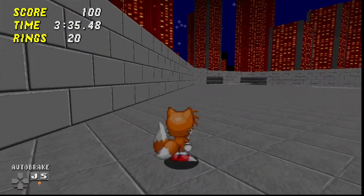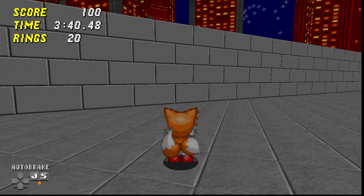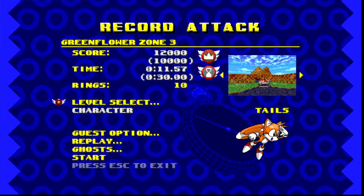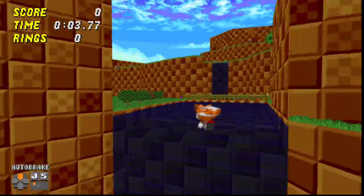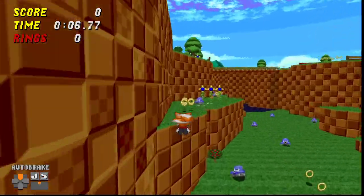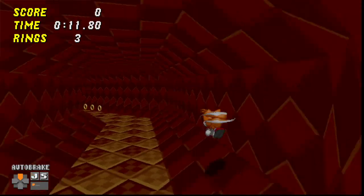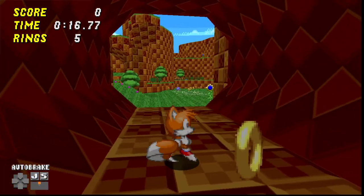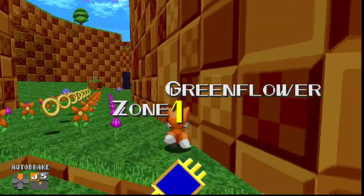Now, this wall up here is not particularly useful in the run since we just have speed shoes that come through, but it's a great wall to practice off of. A couple of walls that Tails actually uses in the run is right here at the start of Green Flower. You just rub up against this one, and you get a big boost of speed, and then you go up this one as well.